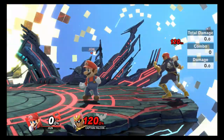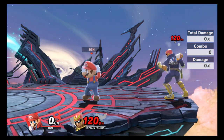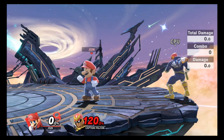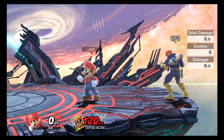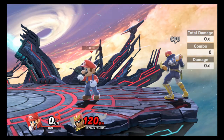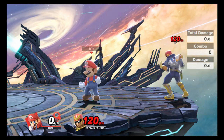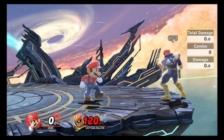Ledge trumping takes away their invincibility that they got when grabbing ledge, and then you're able to strike them while you still have invincibility — so it puts you in the best possible position to counter them. And on top of that, if they try to re-grab the ledge, their invincibility frames will be gone, meaning you can punish them twice as hard. It's really, really good.